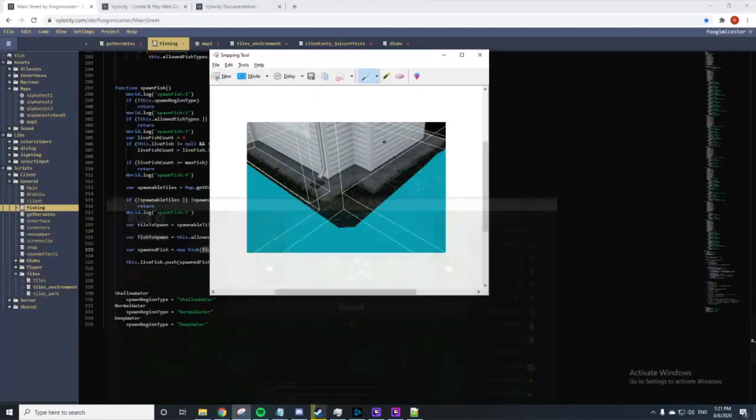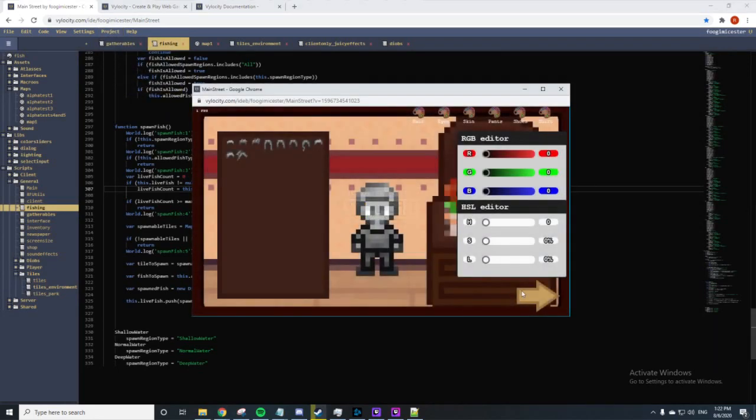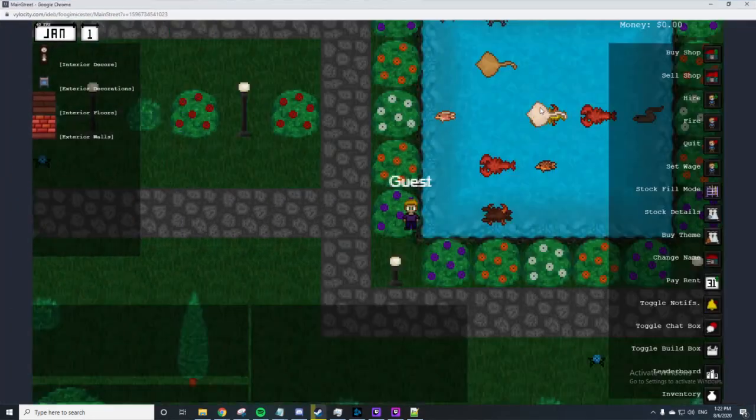If this.live_fish is not equal to null and this.live_fish.length is greater than zero — my problem was a missing 'this'. I think we're at the point where we're going to see a bunch of fish. And — hey, we did it!